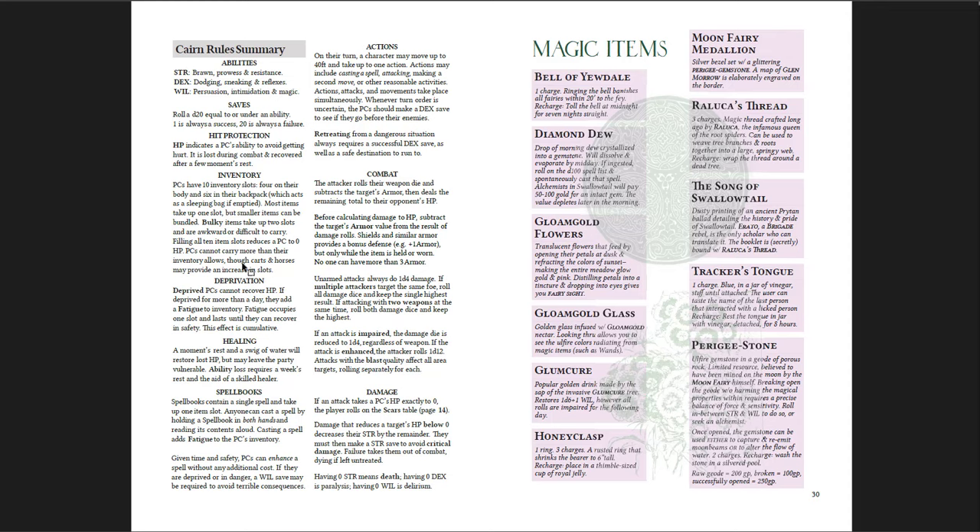There's a rule summary for Cairn and the magic items in this particular module — the Perigee Stone, Tracker's Tongue, Song of Swallowtail, Moon Fairy Medallion, and Honey Clasp Ring. There are also cool little tidbits, like a stream running through the forest where fairy magic applies: if you get both a fingernail and a toenail, you shrink down to fairy size. That would be a great bit of fairy magic to use in this game or any game.